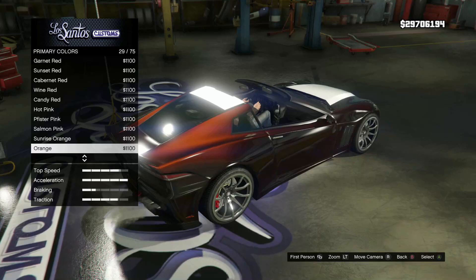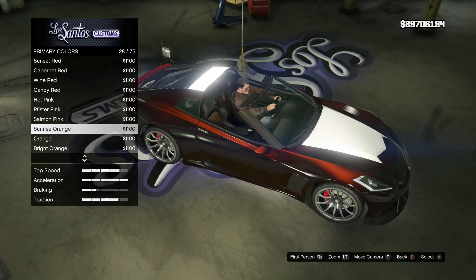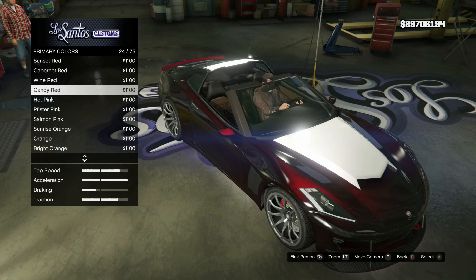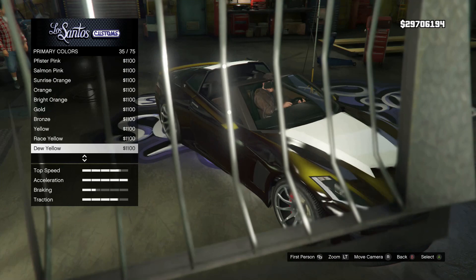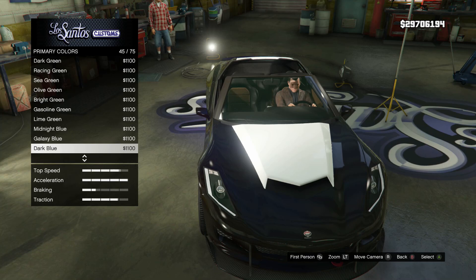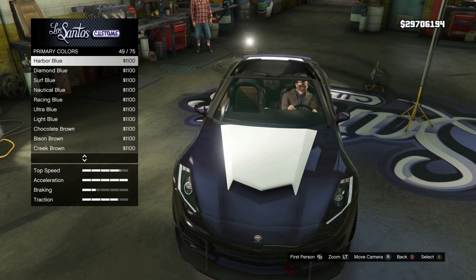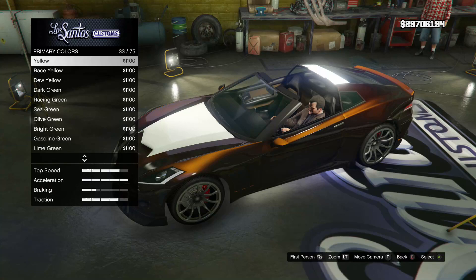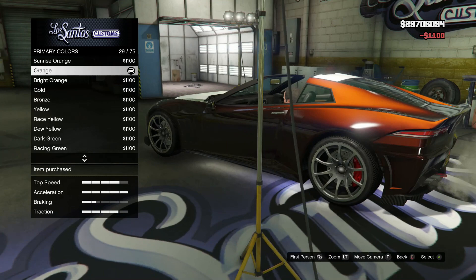Let's try something with wine red as the base. I'm thinking something like a bright orange on the wine red — maybe just a normal orange. Even sunrise orange looks really nice, actually. Salmon pink is a little weird. Hot pink looks crazy. Yellow does look interesting — I do like the yellow on it. Rice yellow looks kind of gross, dew yellow even worse. With the blues and greens with the red? No, it's not a freaking Christmas car. Purple would probably be the only one that looks semi-decent, but still kind of gross. I'm going to decide between yellow and the oranges. Just orange looks pretty nice — that's going to be my color.